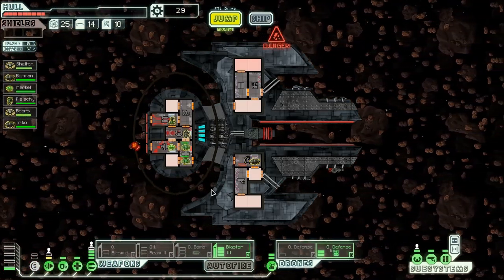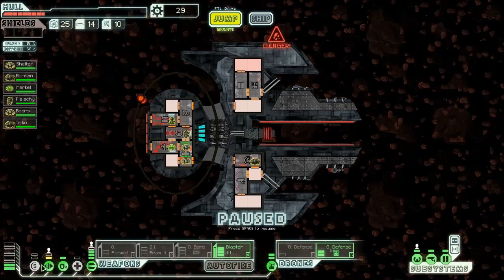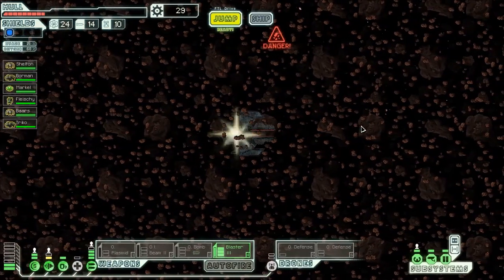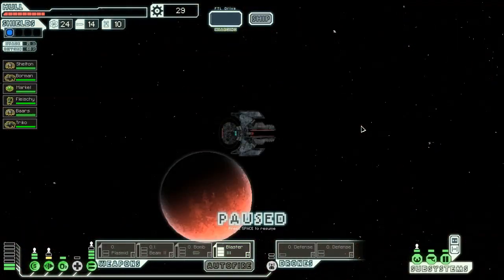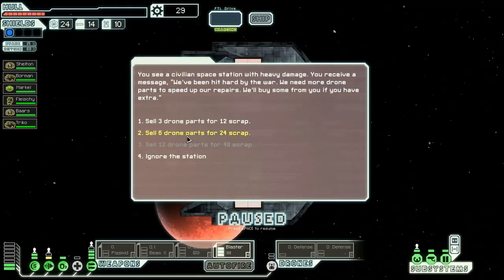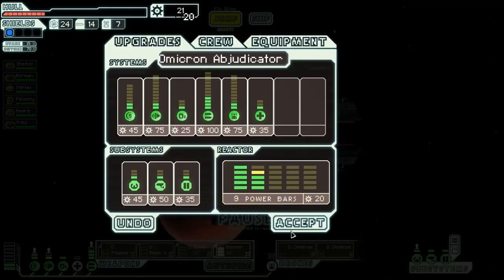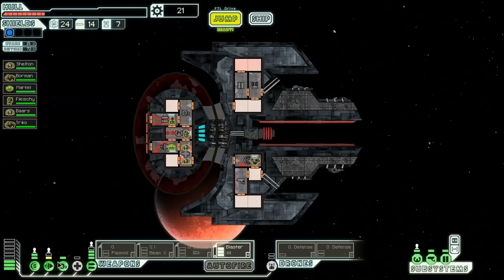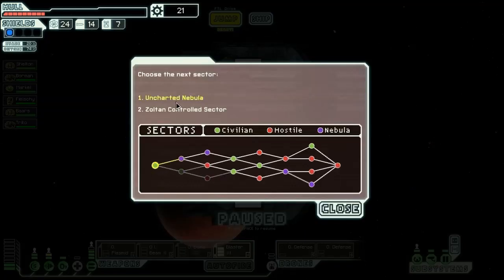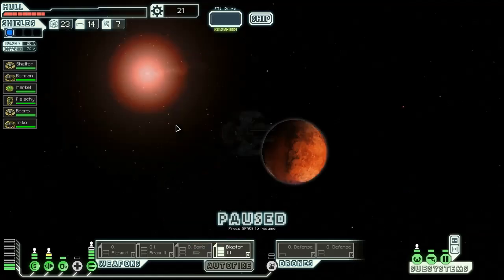Despite the setback, we still managed to get out. I want to sell three drone parts maybe — I feel like I actually needed that though. I'll use that to get another power bar, so I can power up the defense drone on every beacon hopefully. Beyond that, I'll now be able to spend at least a little bit of money on repairs as well.